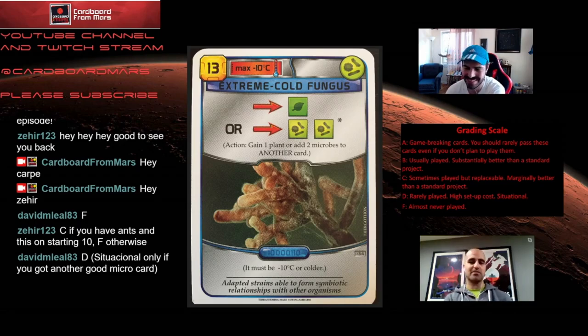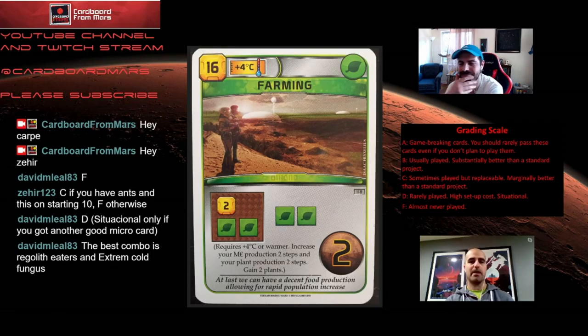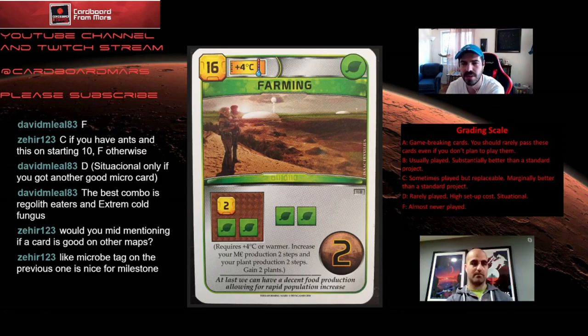Next — Farming. It costs 16 credits, needs to be plus 4 degrees Celsius to play, has a plant tag, gives you two credit and plant production, two plants outright, and it's worth two points. Farming's great. It's situational in the sense that it comes down pretty late, but for a late game card it does a lot. The two points already make its baseline case acceptable — 19 effective credits for two points is good, and usually when you're playing this you have some sort of discount. It also gives you essentially four plants the next generation.